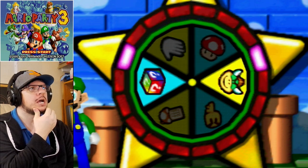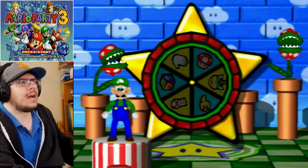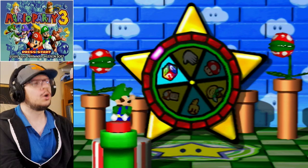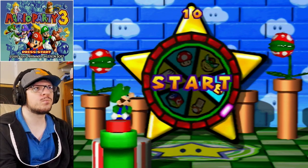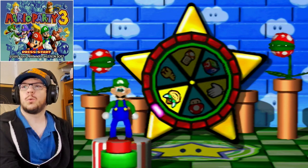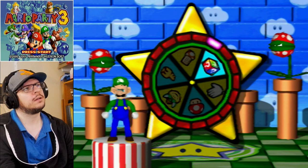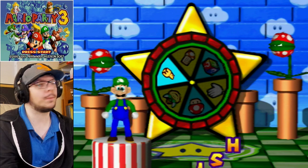Okay, so there's Mushroom, Skeleton Key, Warp Block, Cellular Chopper, and Baby Bowser. I'm going to go for the Dueling Glove. No. I'm going to go for the Skeleton Key. Well, apparently I can't get that because I just got the Cellular Chopper. Nope. Wow, I got the key. Oh my god.